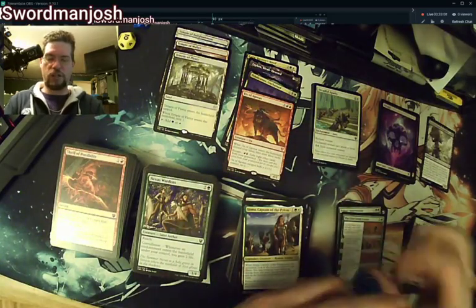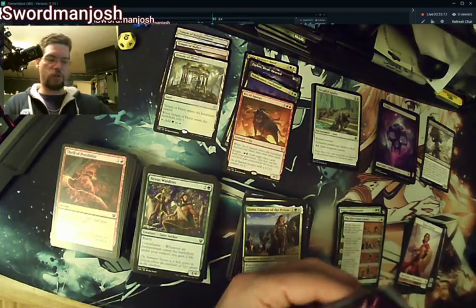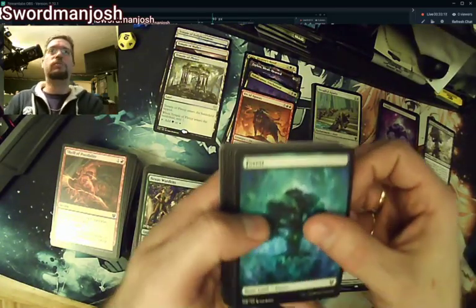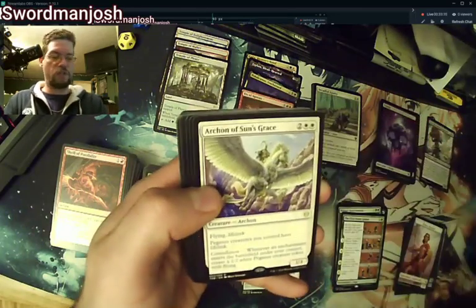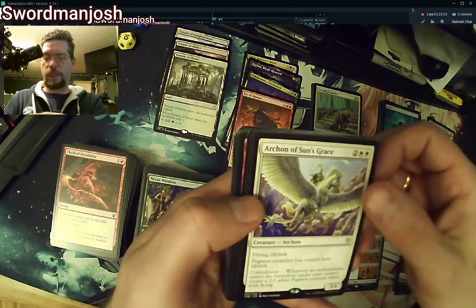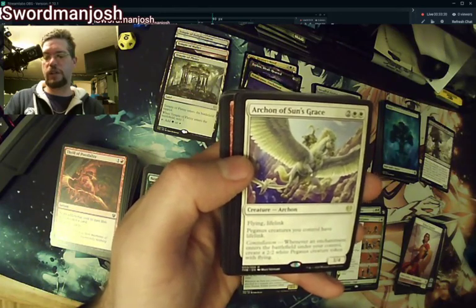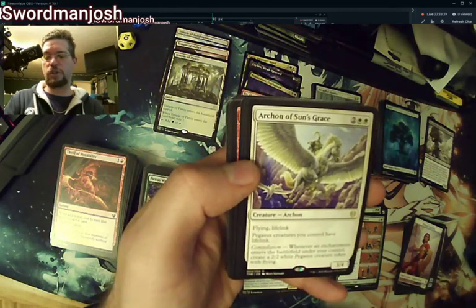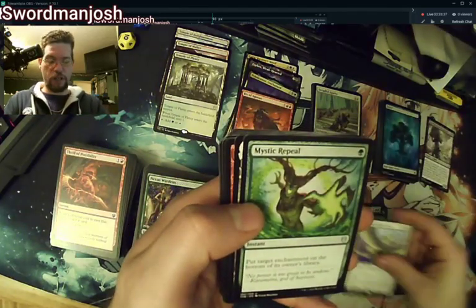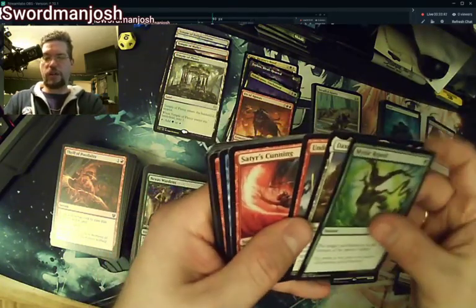If you guys like these longer videos — an entire booster box opening — let me know. I've been trying to keep my videos down to about 10 to 15 minutes for openings; that's why I split them. But if you like it this way better, just let me know. Archon of Sun's Grace — this is the one that makes Pegasus tokens! Pegasus creatures have lifelink, and whenever an enchantment enters the battlefield under your control, create a 2/2 white Pegasus token with lifelink. There's Daxos, Underworld Fires, Mystic Repeal.